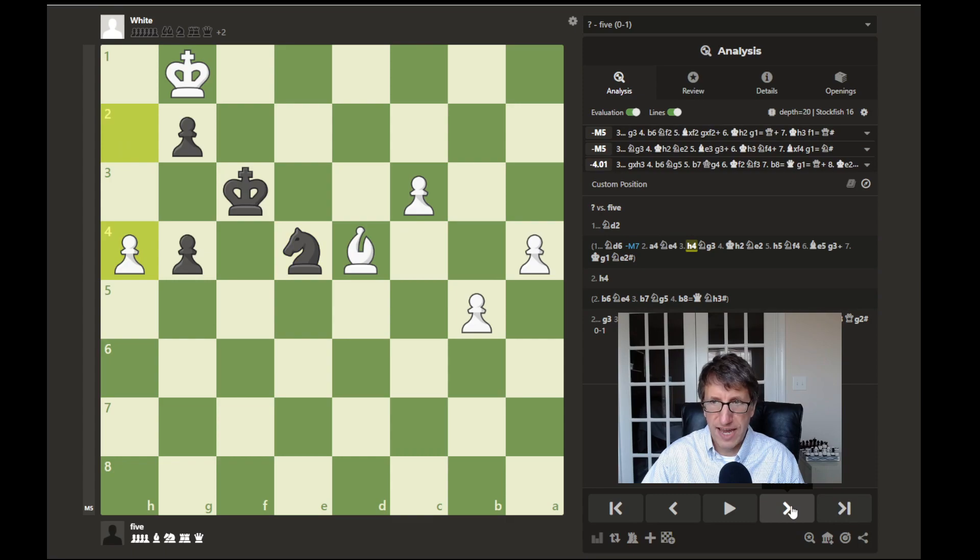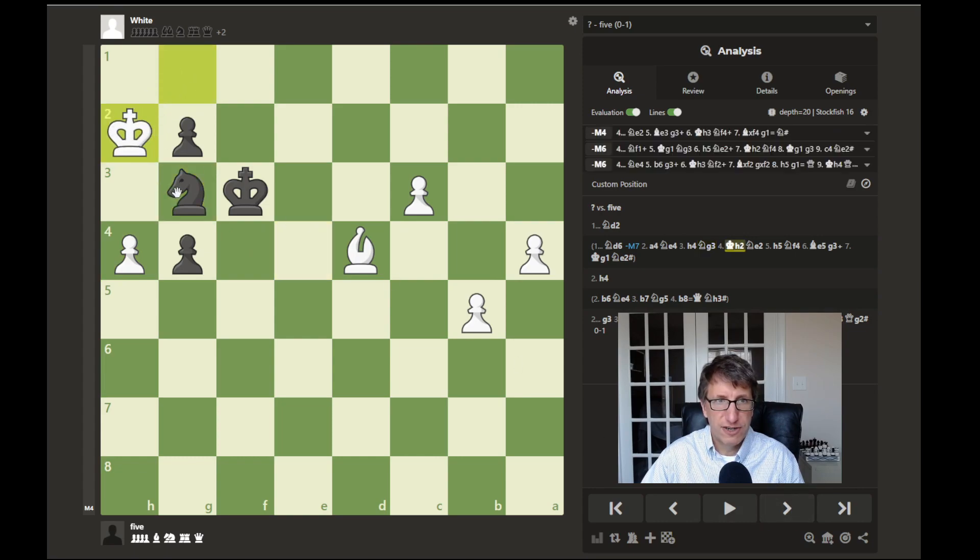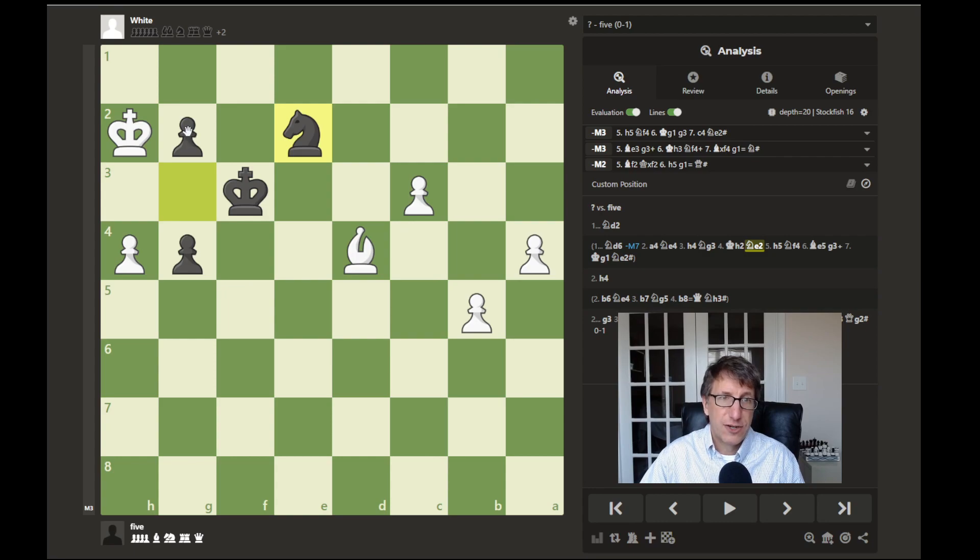So h4, if that is played, then knight to g3 could be played. The king could move up to attack the knight. But of course the knight is protected. And after knight to e2, threatening to promote this pawn and it would be protected.